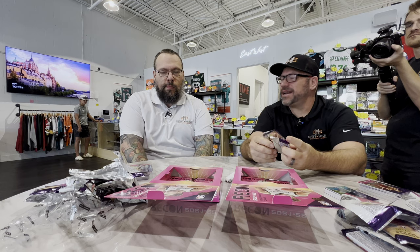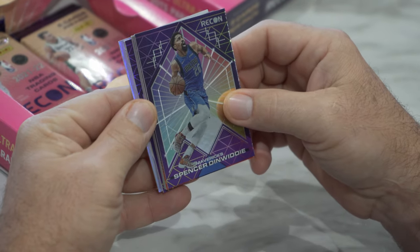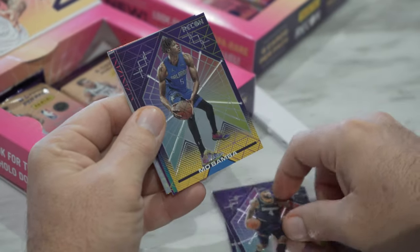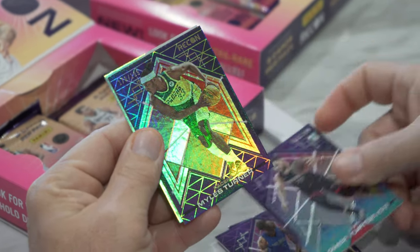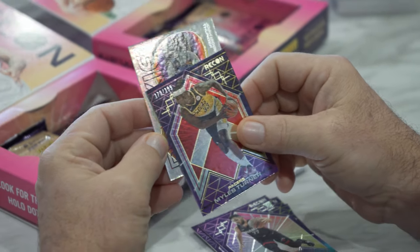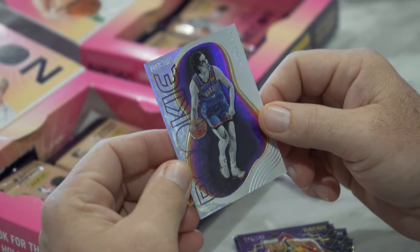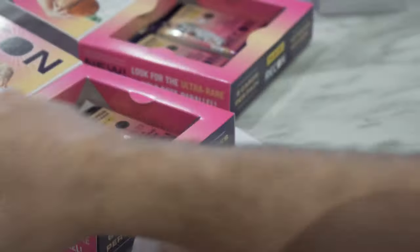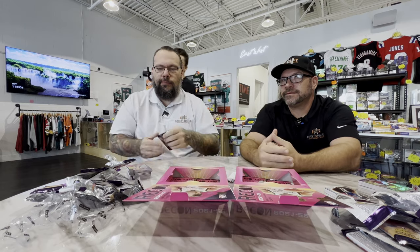So I'm guessing I'm still beating it. Got a Dinwiddie, Cousins, Mo Bamba, numbered to 199 Miles Turner, and — oh, that's the pear — a Evan Mobley Rookie. That is nice. Those might be one per box maybe. I got the Mobley. So we got Giddey and Mobley — that's pretty nice on those. You are still ahead. Getting very excited until you break my heart with one of these monsters.